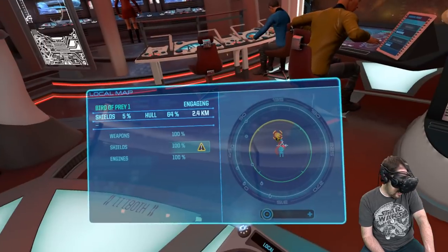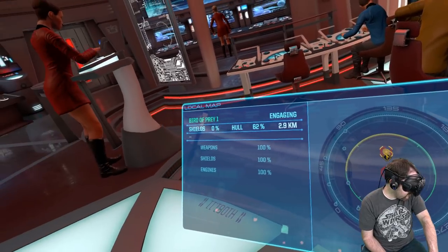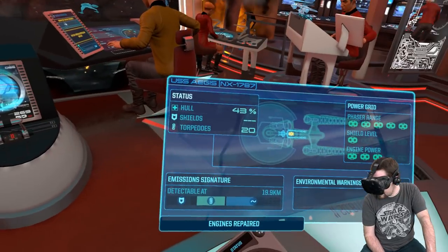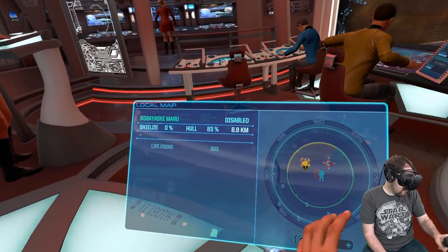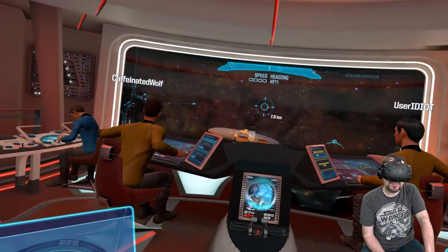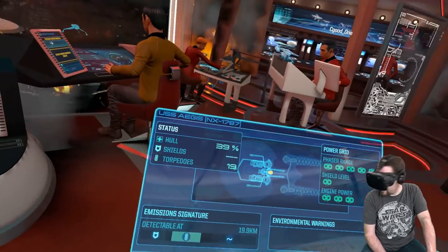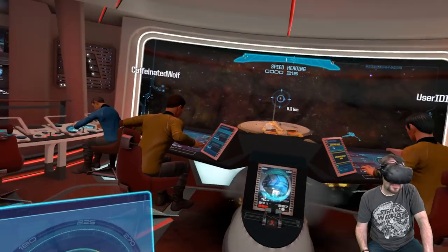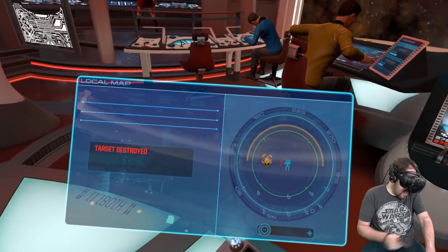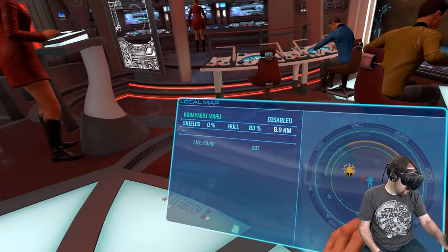Hostile vessel inbound — we got another one. Phaser array restored. It just turned towards us, so it's GCL inbound. We got another one. Can we route any more power to the phasers? He has 2% hull. There it is — excellent! Shield emitters restored.